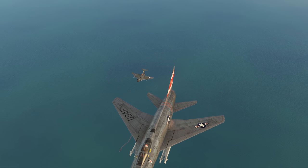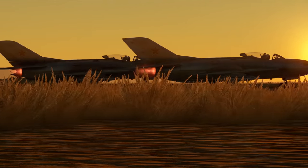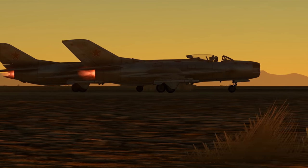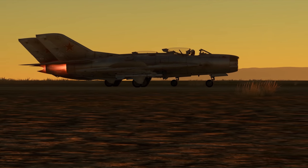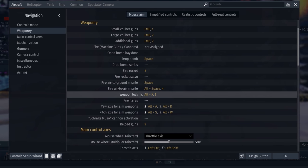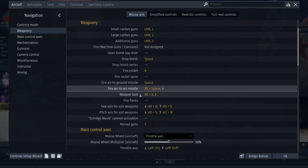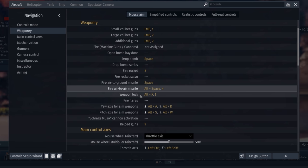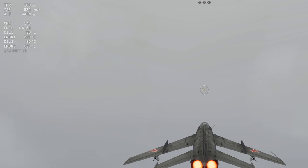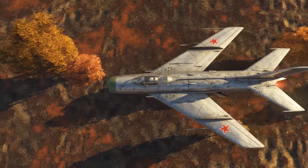Before actually acquiring the target, the missile goes through what is called the preparatory period. You first warm up the electronics and start the gyroscopes. That's why there are two different key bindings — one for the start of the preparation and the other for the launch itself. So, before diving in, head to the controls menu and tune them to your liking. Once you've activated the homing head, you only have a brief time window to launch the missile. If you're too slow, you'll need to warm it up again.